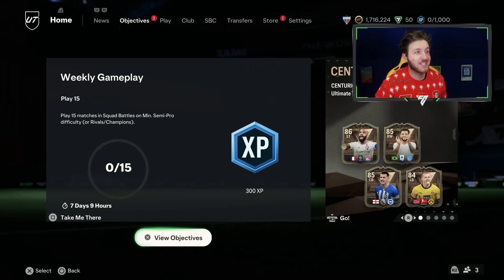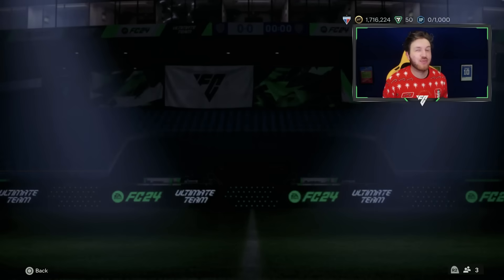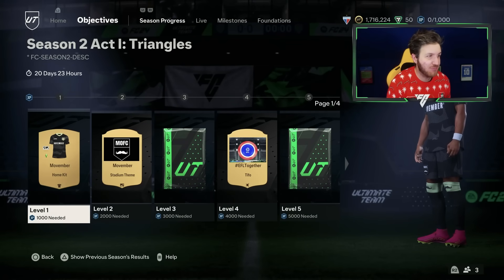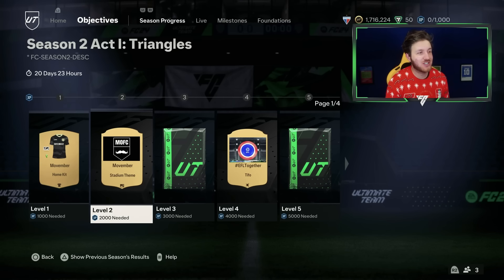Well, here we are. We're ready to get into the brand new season. Level 1, we do get the Movember home kit there. We get level 2 for 2,000 XP with a Movember stadium theme. There's 20 days for this season, so not very long on this one. I wonder why they're doing that.